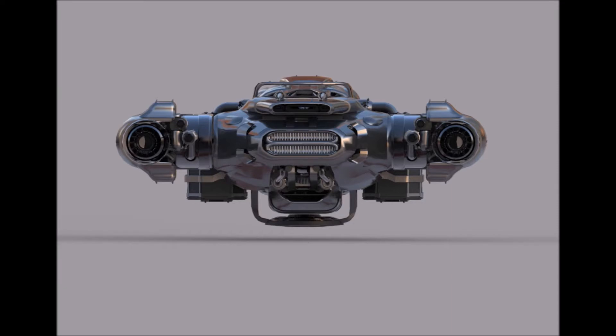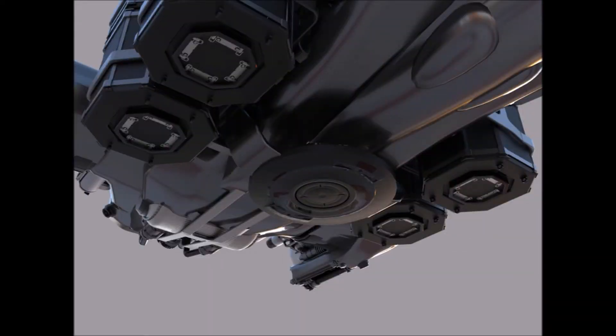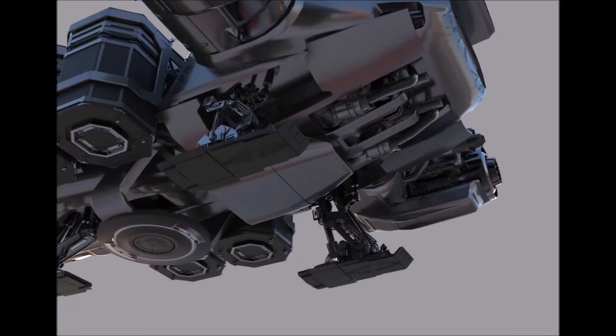Everyone wanted to know what you were going to be able to do, how big it was going to be, what it was going to look like — being from MISC — what kind of cockpit it was going to have, and how the mining was going to work with the lasers and collection equipment. They released the ship on Friday for $140 as a concept sale with lifetime insurance.